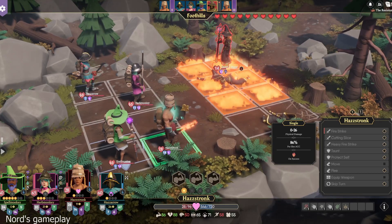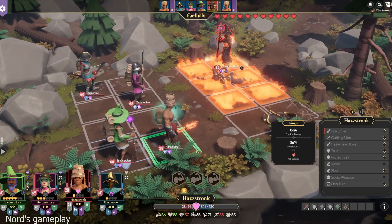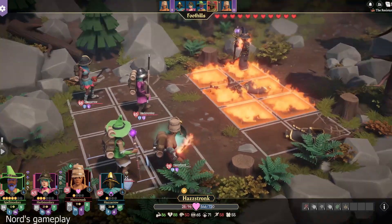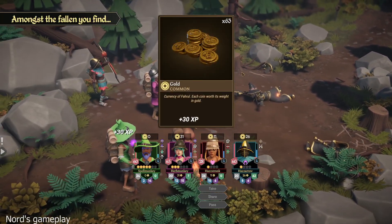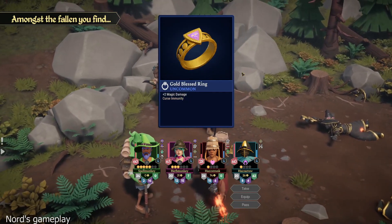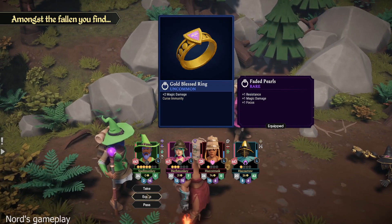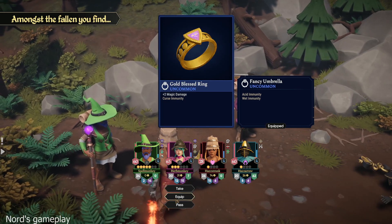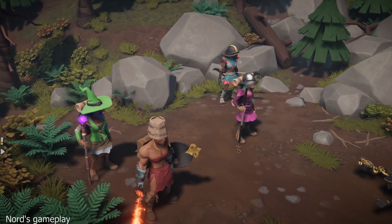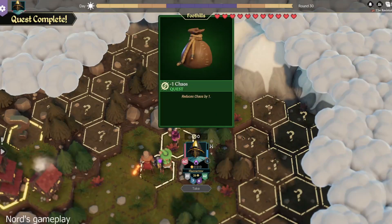All right, it's a good thing we've boosted your HP. Well, you can get the honor of finishing, but we're gonna heal you after this. I'm gonna need it. Here's your cash. Gold, blessed ring — magic damage and curse. Magic damage would be good for you. Pass. If you want it, I'll take it over the fancy umbrella. And I'll just switch the umbrella when I need to.